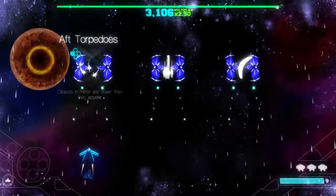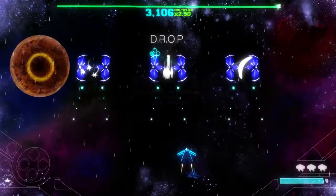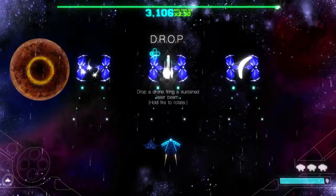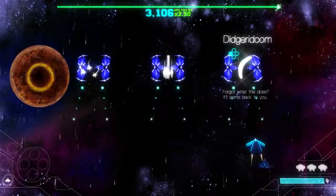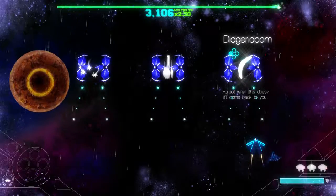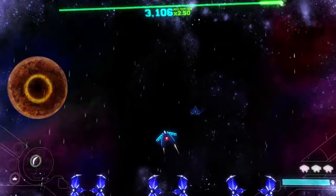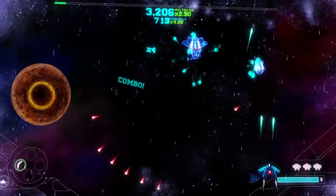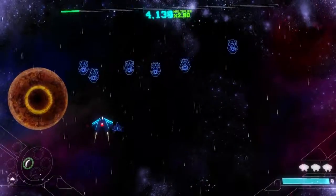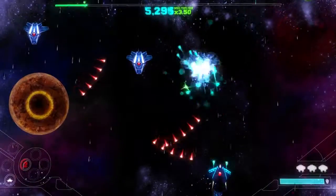Time to speed up to the next upgrade. Aft torpedoes — objects in the mirror are closer than they appear. Drop — drop a drone firing a sustained beam. Didgeridoo... oh, it's a boomerang! I'll take the boomerang. That is apparently done using that button there. I think I got hit — either I got hit or my drone got hit. Boom! Nifty! And you have to wait for it to recharge.